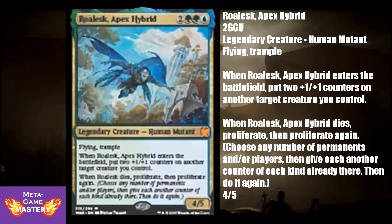Roalesk Apex Hybrid is 5 CMC — 2 colorless, green, green, and a blue — for a 4/5 legendary human mutant with flying and trample. When it enters the battlefield, put 2 +1/+1 counters on another target creature you control. When he dies, proliferate, then proliferate again. This is a really solid value creature. You're getting a total of 6/7 on the board for your 5 mana investment with 2 keywords, and when he dies you get 2 proliferate triggers, adding +1/+1 counters to targeted creatures and loyalty counters on all your planeswalkers in this set.